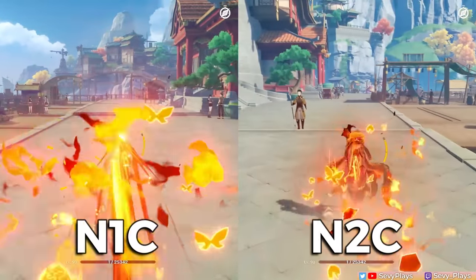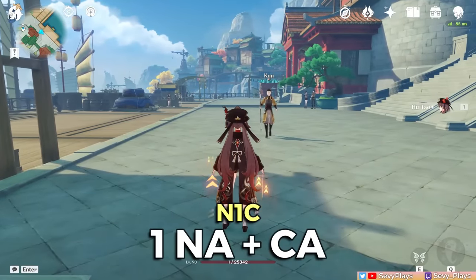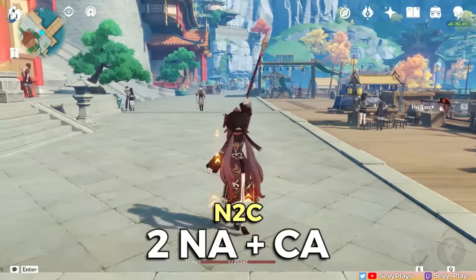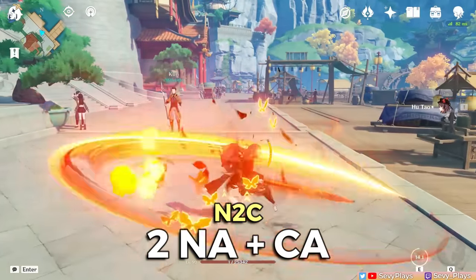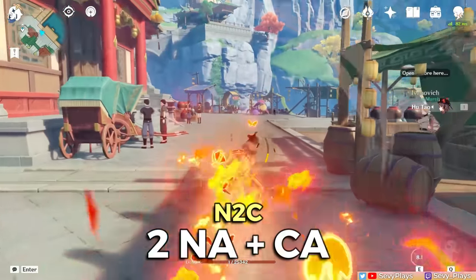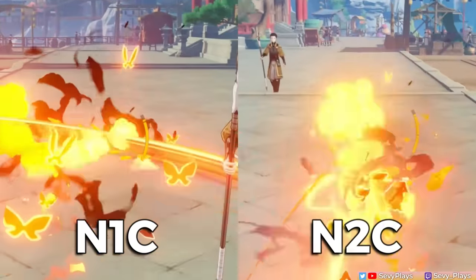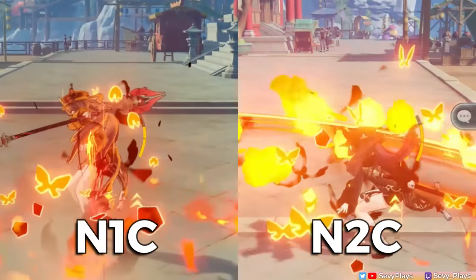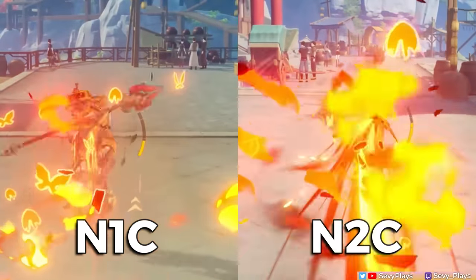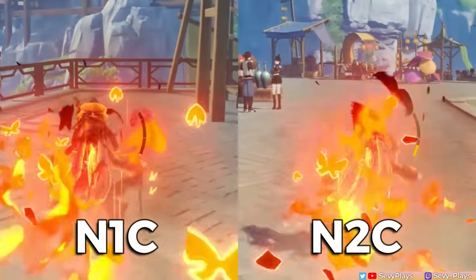There are two bread-and-butter attack combos to learn: the N1C and N2C combos. N1C means one normal attack then a charged attack, which is the easier combo to execute. N2C is two normal attacks then a charged attack — more difficult to execute, but applies more pyro from her normal attacks, adding to her reaction damage. As the shorter combo, you'll fit more N1Cs than N2Cs in Hu Tao's 9-second window, which also means repeating N1Cs can consume more stamina. The damage difference between the two is quite small, so choosing between them depends largely on preference and ease of execution.